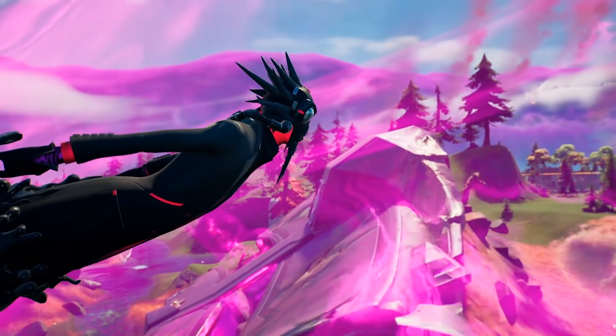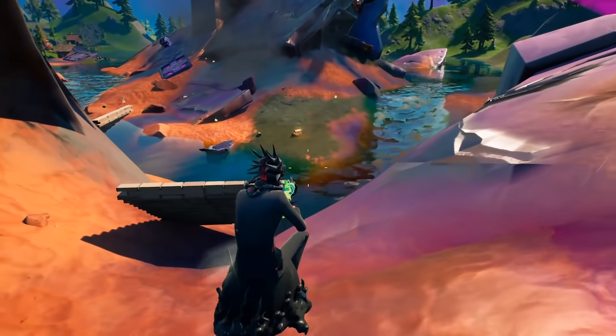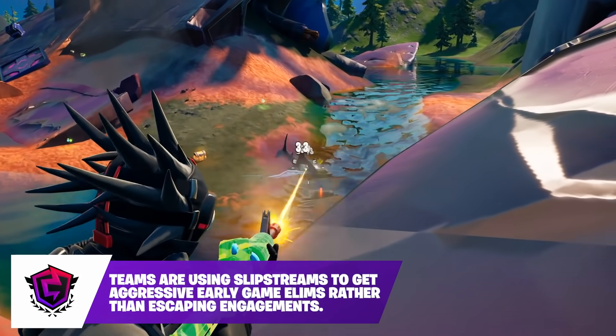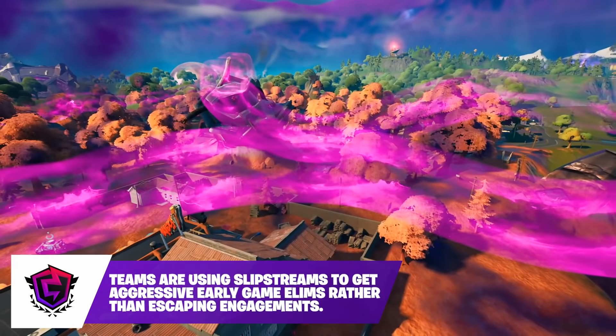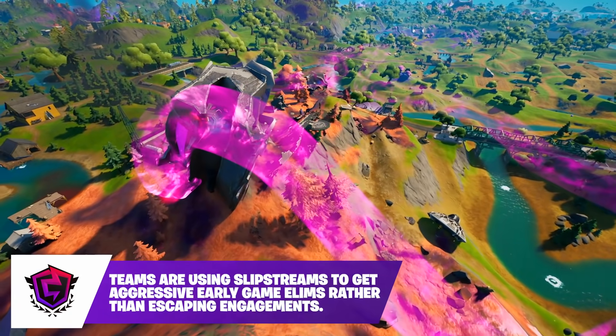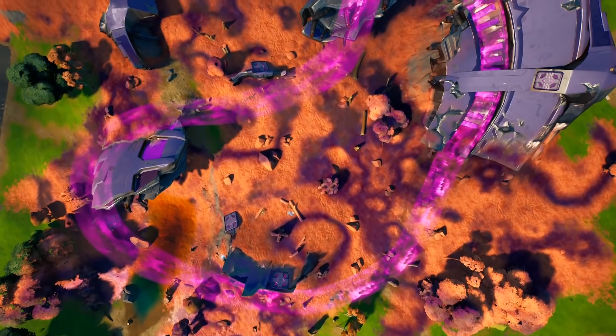You can also utilize these to get into engagements quicker, ultimately giving you the upper hand in place. However, the defenders of these areas now have new access to power positions if you don't want to leave. High vertical elevation areas in the crash sites give them good sightlines over the entire map.